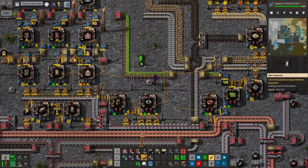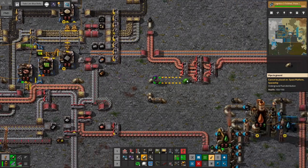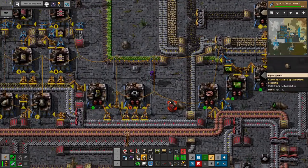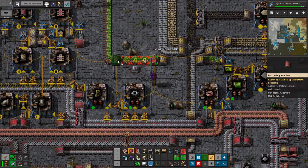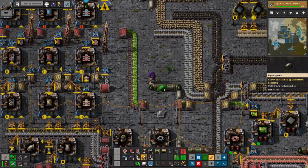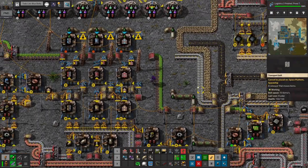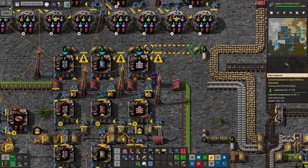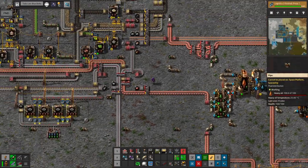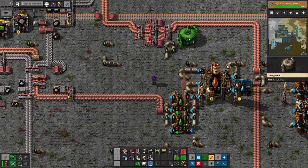We're really starting to fill up every square inch of this base. I try to avoid undergrounds when they're not even going to have an empty space between them, but I do use undergrounds where I can. We've got lubricant — about six and a half thousand — I don't think I put a storage tank anywhere but this should be plenty. Maybe we'll do one storage tank just to make sure we don't run out.